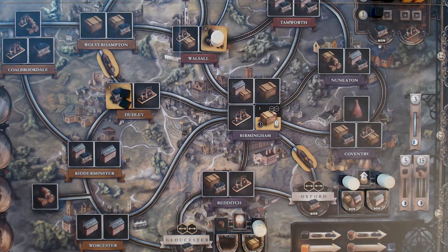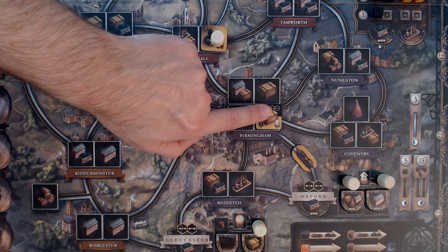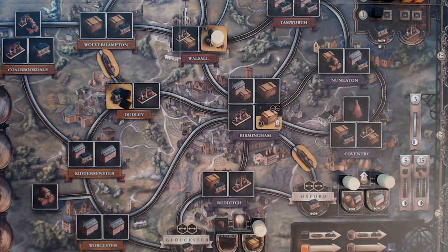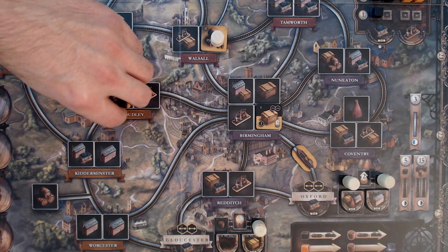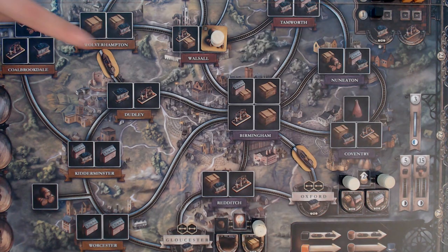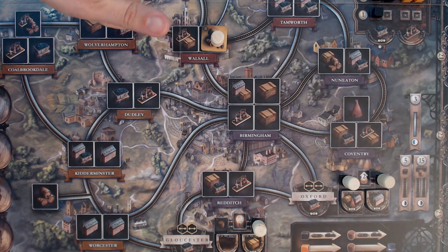At the end of the canal era, begin by scoring the link tiles — for example, the link between Oxford and Birmingham scores four points. You would not score Walsall or Dudley because they are not flipped. Then count all victory points for flipped tiles — for example three points for the manufactured goods — and remove all tier 1 tiles from the board. Tier 2 tiles remain through the canal era into the rail era. When scoring the end of the rail era, do the same for the links and the flipped tiles.